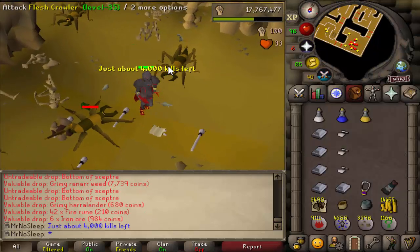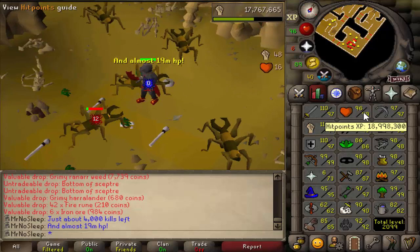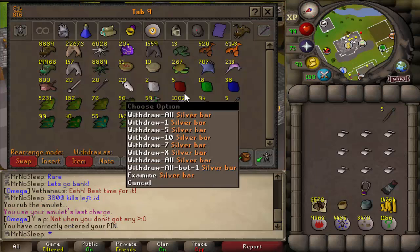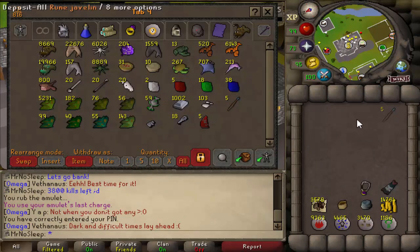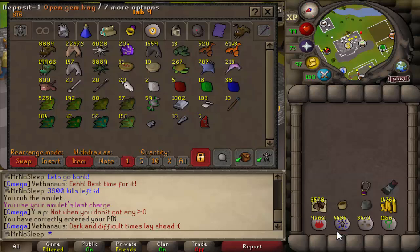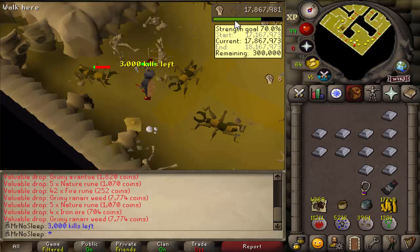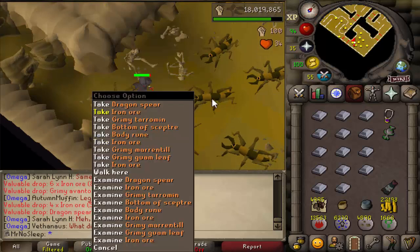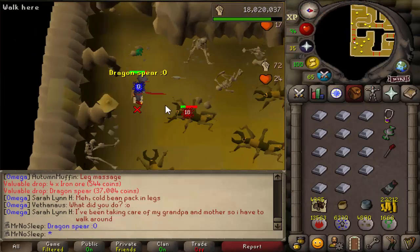I was fortunate enough to hit 19 million HP XP on this account, slowly nearing 18 million strength XP as well. At this point I didn't want to train attack or defense — I'm still waiting to get those to 99 on a different video. So I guess we're continuing the road to 200 million strength XP just from these loot videos on this iron man. Next up I'm thinking chaos druids, to stick with lower-level monsters.